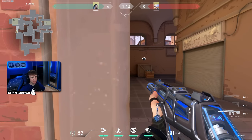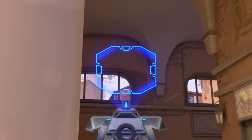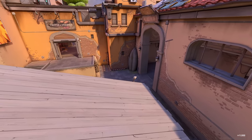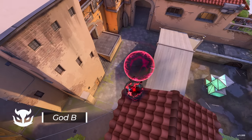Super simple reveal for close corners on B site. You just walk into this door frame on B, aim right here, and simply throw it. It's going to land on this roof and show you everything that you see right here.